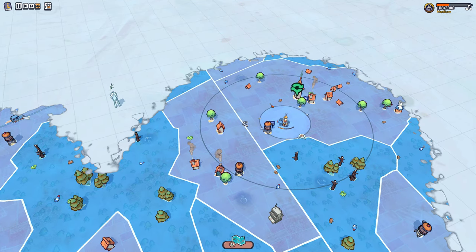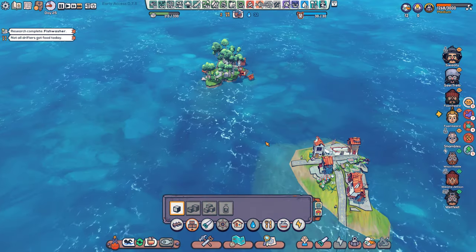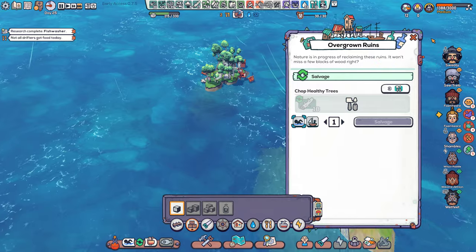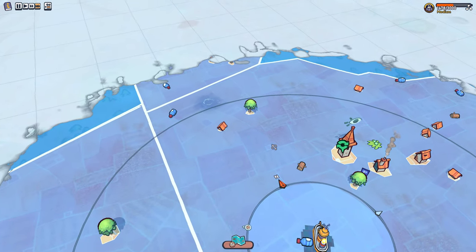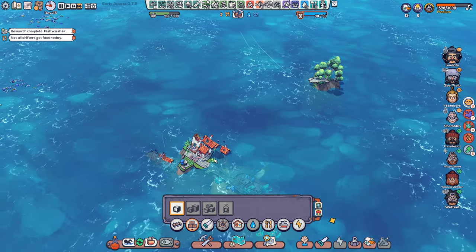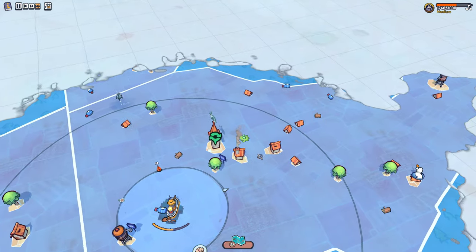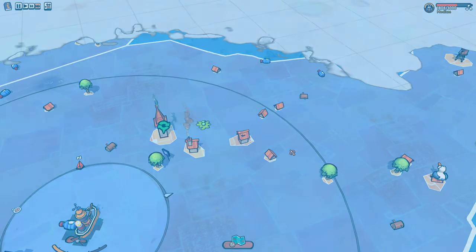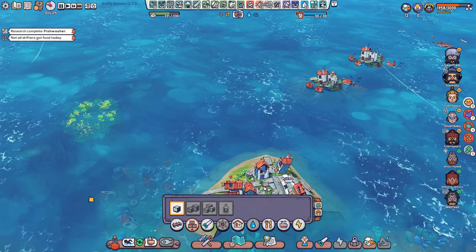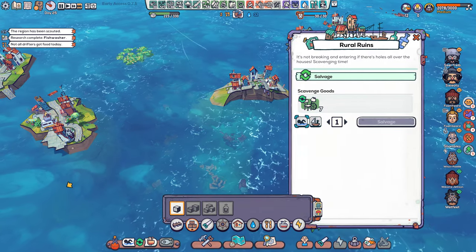Let's check these houses. Let's check this one first. That's you — no, and that's part of the other one — no. Let's go to this one. Missed it. Here — furniture, wood. None of these houses have anything good in them.